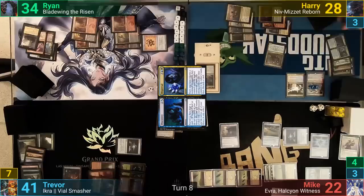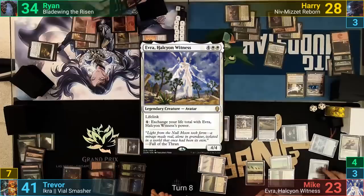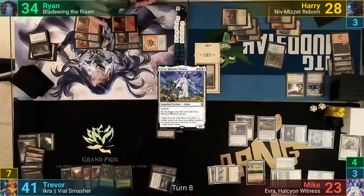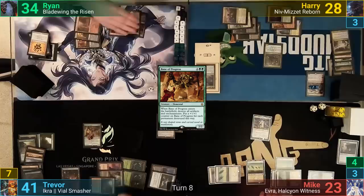Mike gains one from his Inventor's Fair and in his mainphase casts Evra. Once his commander is done resolving, he gives it the Whisper Silk Cloak for protection and passes. Trevor draws and is very concerned by Evra just one-shotting people. He casts Demonic Tutor to find an answer, knowing Mike is going to gun for him. We see a Bane of Progress hit the stack, which Trevor had presumably just found. As it enters, it blows up a lot of artifacts and Trevor gets to put that many +1/+1 counters onto it. Trevor then passes to Ryan.